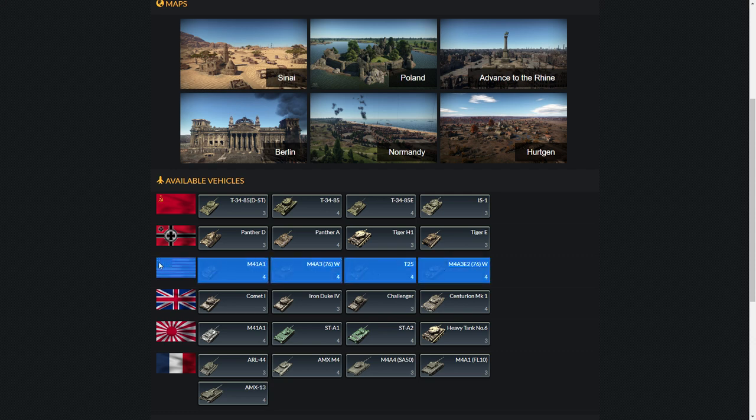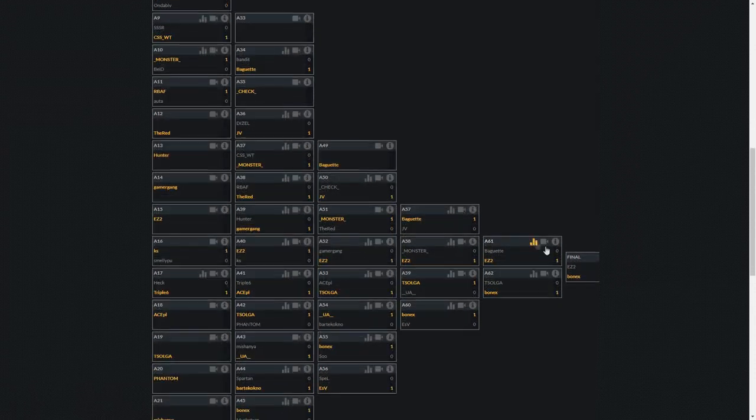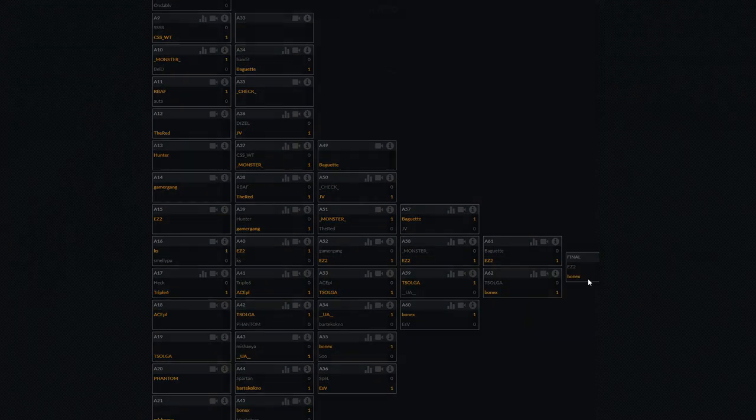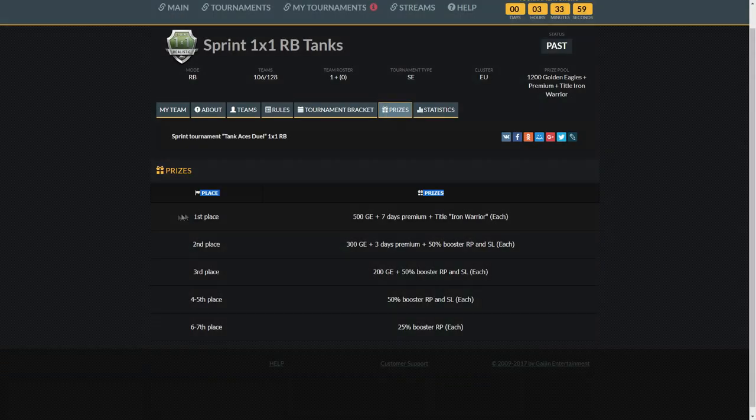First, you go to one versus one and look for the 76 Jumbo, because it is overpowered — the freedom vodka machine. That way you will know how to win tournaments just like this tiger buns guy and become super rich with all the golden eagles and premium time that Lord Gideon will offer you.